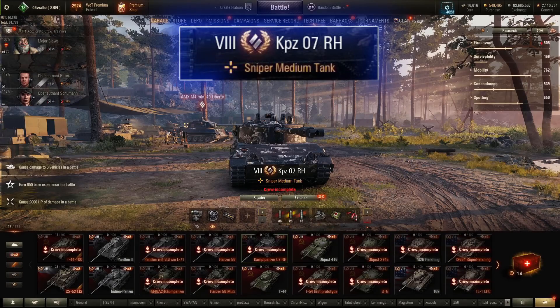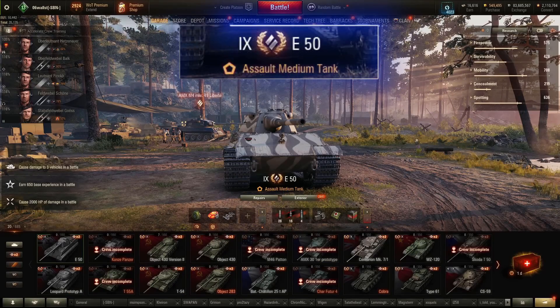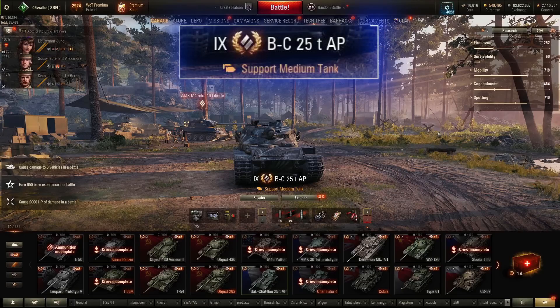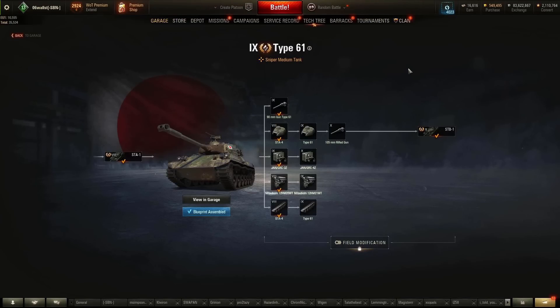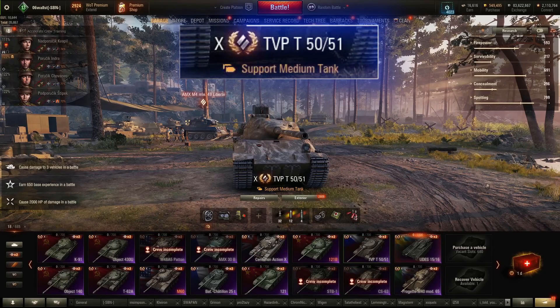At tier 8, the Kampanzar RH-07 if you have it; if not, the P-44 Pantera. At tier 9, try the E-50 with its 88mm gun — fantastic DPM, good rate of fire, low alpha. Failing that, Batchat 25 AP has great potential here. Type 61 with the stock gun is viable as well. At tier 10, the Batchat 25T or TVP T-50/51 are perfect, being able to rack up multiple hits on a module very rapidly. Take any of these vehicles — pounce on any chance to be at the side or rear of an enemy and pummel every shot into the fuel tanks and engine.